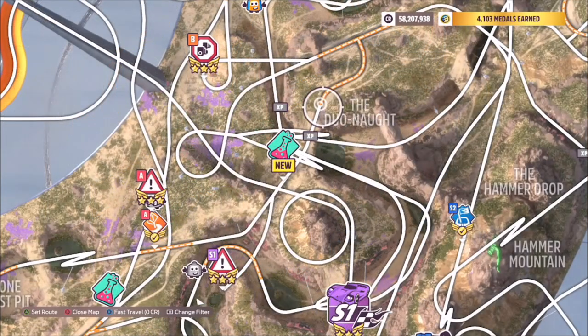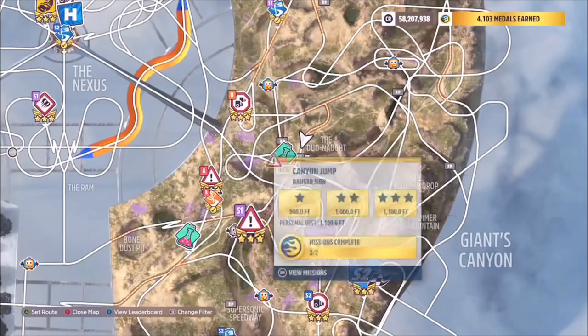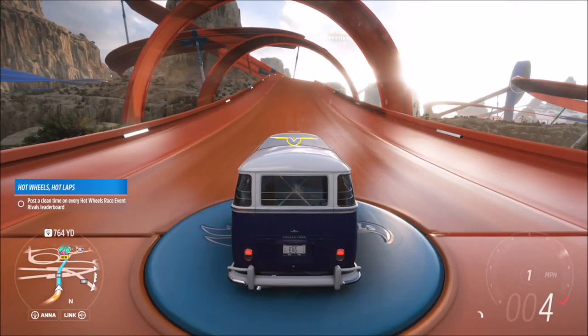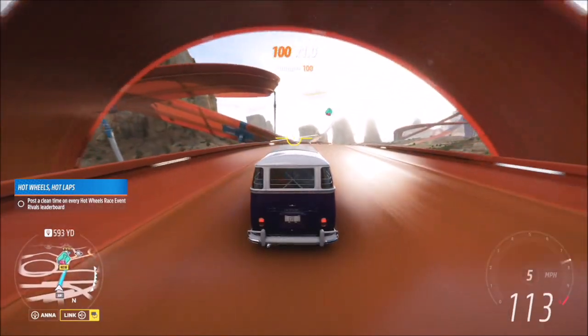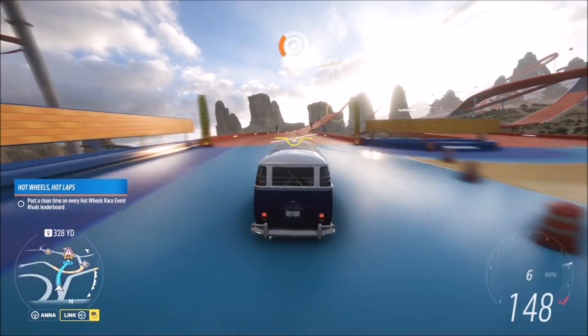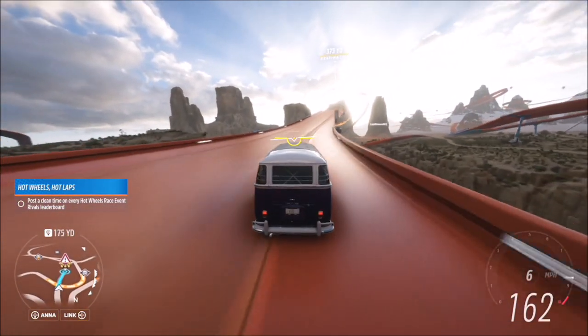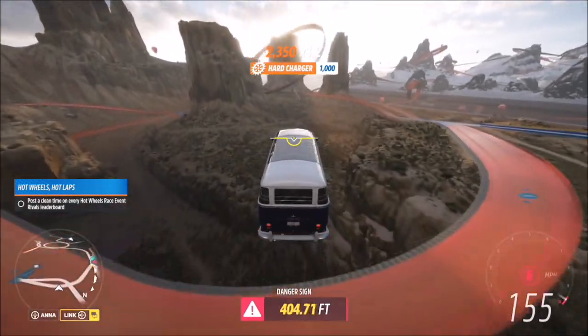I would recommend starting where you can see on the orange map — the point where the orange track ends and the white track begins — so you get a nice long run-up. You could go further back, but you want to ideally hit about 165 mph when you take off from the jump in order to just get over the 1100 feet, which is all I was aiming for to unlock the achievement.